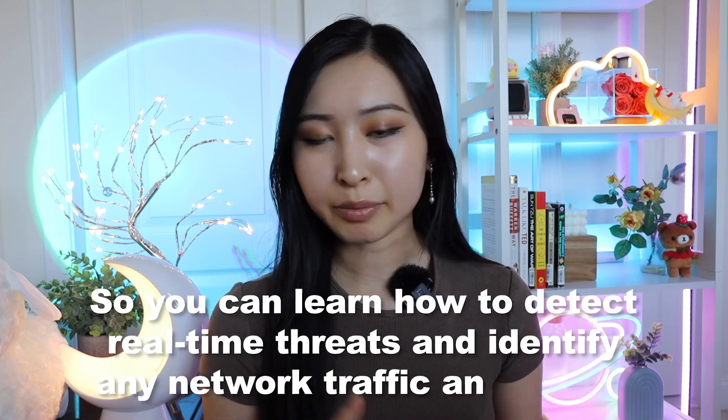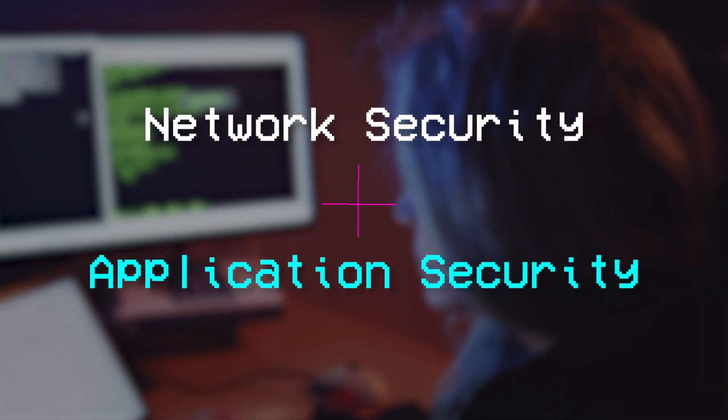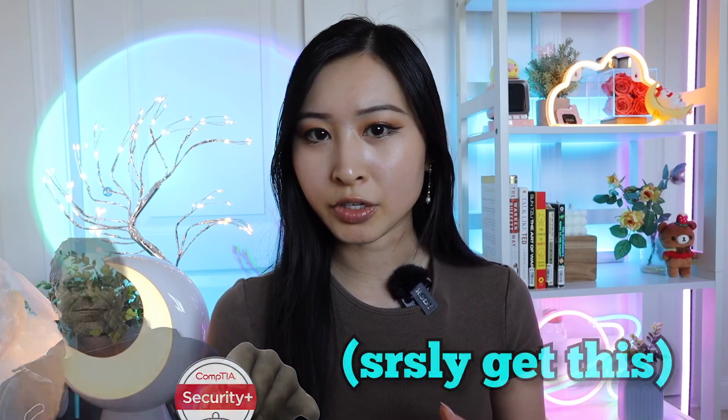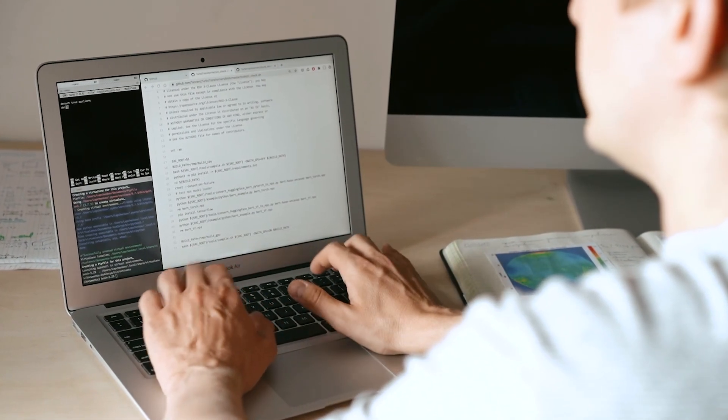Once you've gone through the TryHackMe training guides, you should have a basic understanding of popular cybersecurity tools, network security, and application security, which are the main two areas that a typical entry-level cybersecurity analyst will be working on. After this, you should take the Google Cybersecurity Professional Certificate. This also prepares you for the CompTIA Security Plus certification, which I highly recommend getting, especially if you're a complete beginner.